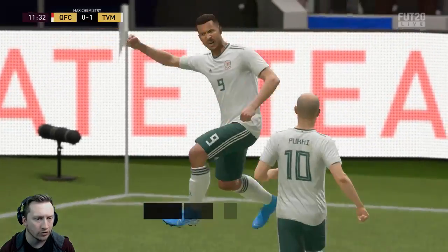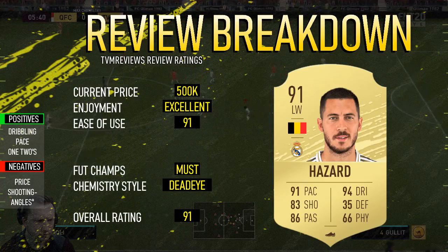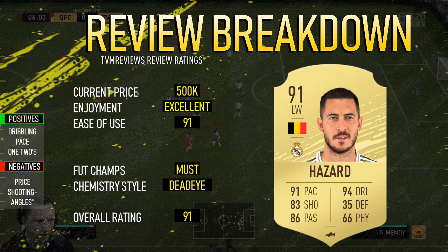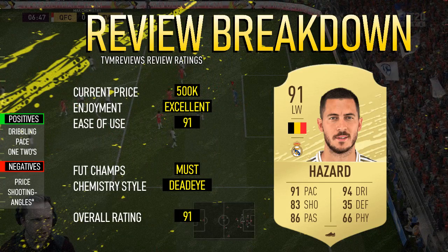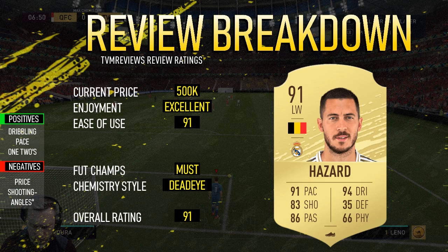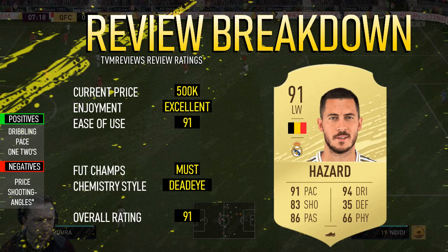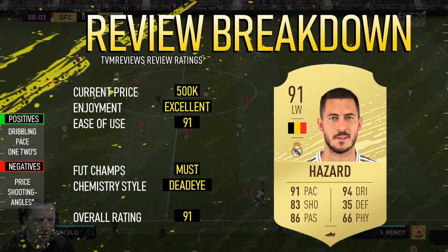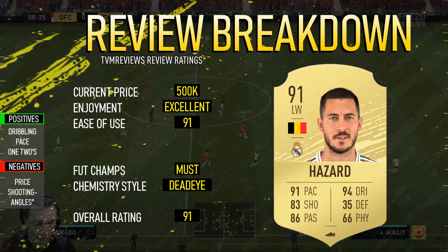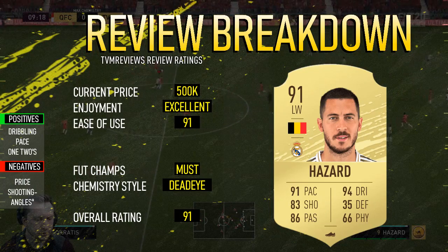I actually tried to get Ruud Hullert involved there, but the ball went to Timo Pukki. But we are 1-0 up. I would say take it with a pinch of salt, because you are going to get what you pay for here. This is an absolutely sensational card that will, of course, be eclipsed by its inform or team of the season. He will get eclipsed at some point, and if you are paying 450-500k for it right now, at some point he will drop in price and you will lose money — but that's just the way the game goes. But for right now, at least, and the opponents that you'll be coming up against, this is a sensational endgame card. It won't be endgame for the rest of the game, which is a really weird thing to say, but you know what I mean.